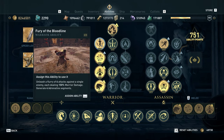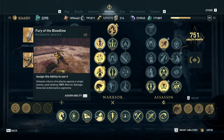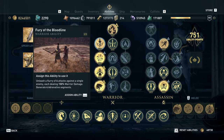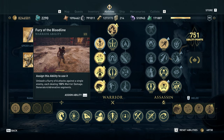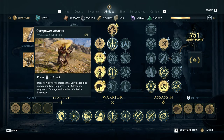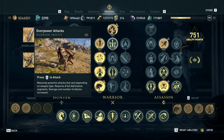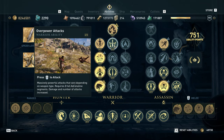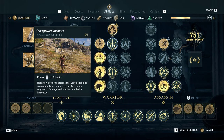Fury of the Bloodline I think is essential for every build — it's too strong an adrenaline regeneration tool to ignore. It's also great if you can get an animation cancel, because those six attacks multiply damage, which is really good for things like assassin damage on melee hit procs if you want to one-shot a boss. Overpower attacks are great with daggers — really strong single-target damage. You can shorten the animation by using it on a boss, non-humanoid, or knocked-down humanoid for an extra big damage multiplier.